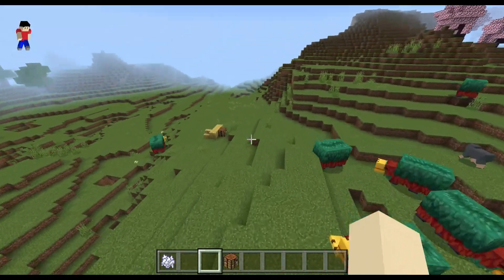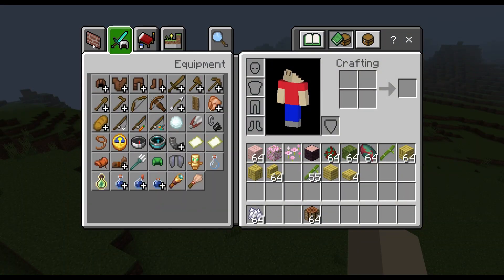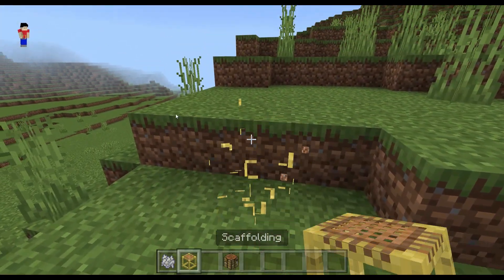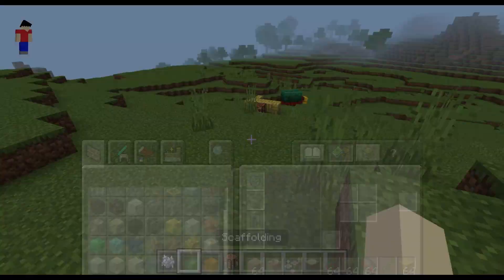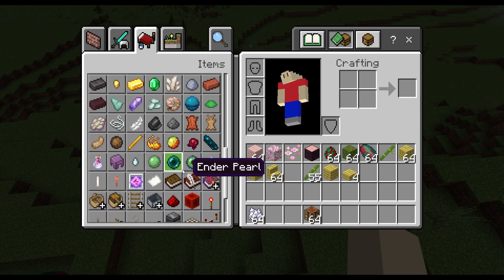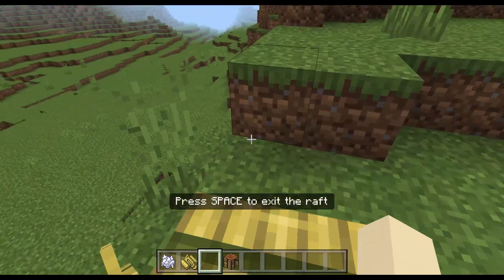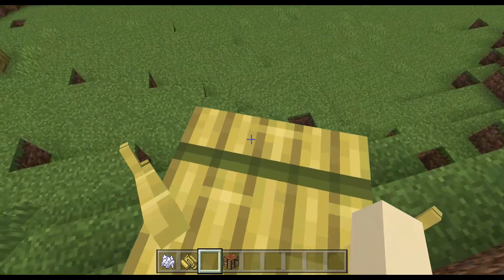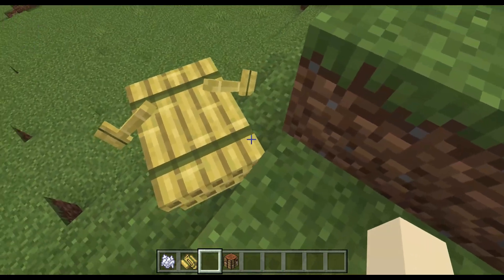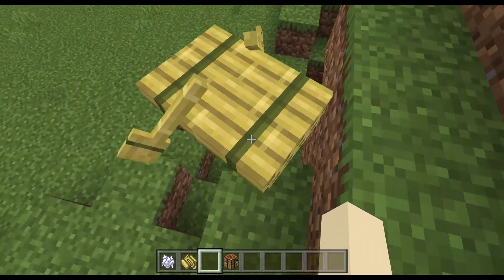They also made scaffolding more yellow just to make it match bamboo. Another thing they added is Bamboo Rafts — these are like boats but made out of bamboo, and they just look different. Honestly, I think these look cooler than normal boats and they look more fitting for a jungle than actual boats.